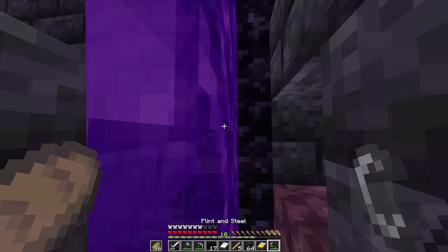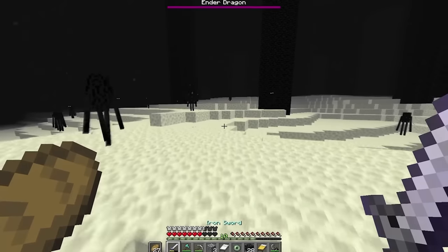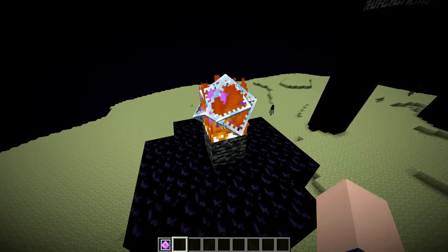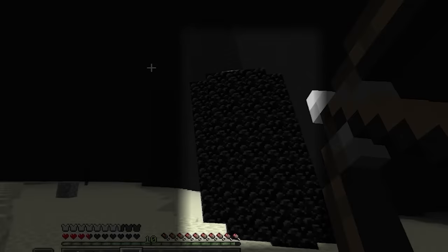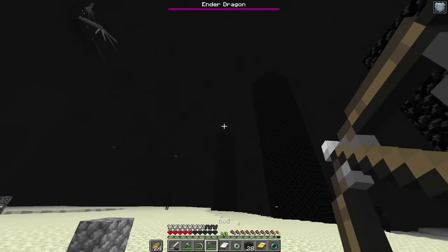He kills some blazes in a nearby fortress but leaves with only five rods. He heads to a bastion to trade for ender pearls, again only getting five, then heads back to the overworld, locates the stronghold, and enters the End. Something strange is going on with the crystals - one here doesn't have a base on it, showing it was placed by the speedrunner, as it's impossible for a crystal to naturally spawn without a base. A lot of the pillars also look really short, which explains the lack of bases on the crystals. Subscribe if you enjoyed.